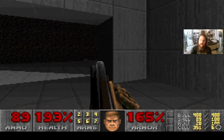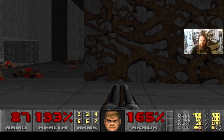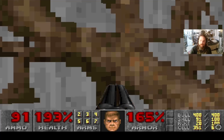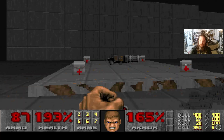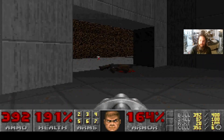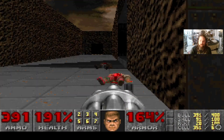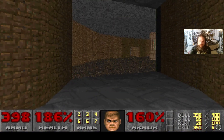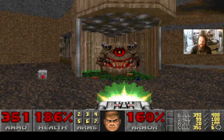Watch out for some enemies in the next room — I'll take care of them so they're not a problem. Now that I've got everything done in this room, I'm gonna lower this platform. There will be not one but two spectres — they're both dead as a doornail. I'm gonna go ahead and ready my BFG-9000 because the door will open.